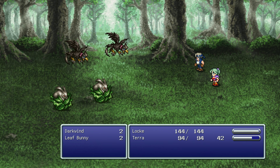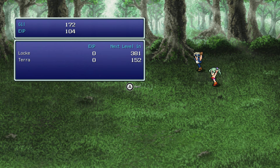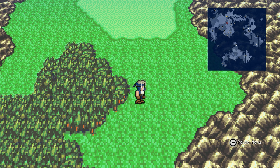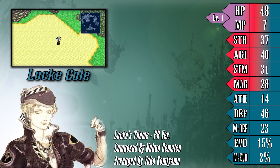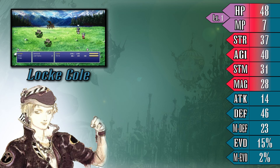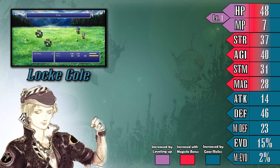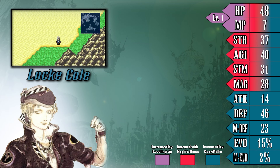Throughout the playthrough, as we obtain new major characters, I will be talking about them and giving a brief overview of how they function and how to best use them in your party. Because of how many characters there are in this game, it can be difficult to try and manage all of them and use them to their best ability. So I want to give you guys the first of those little introductions slash bios. Even though Terra was the first party member we got, I actually want to go ahead and talk about Locke first.